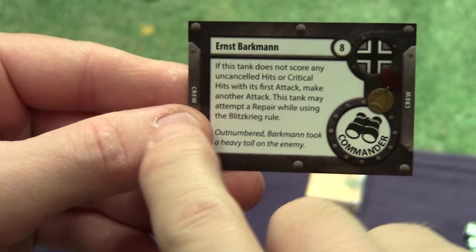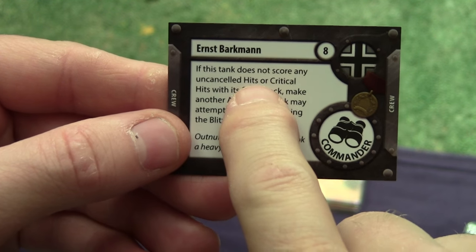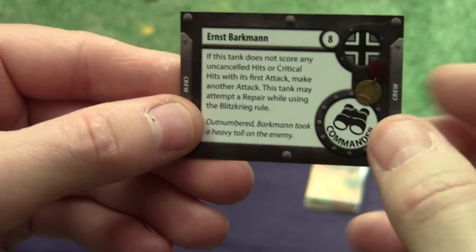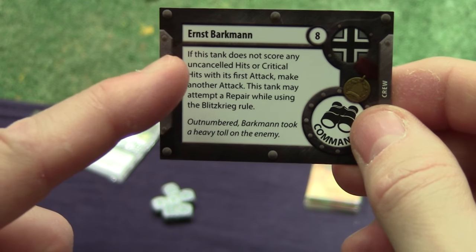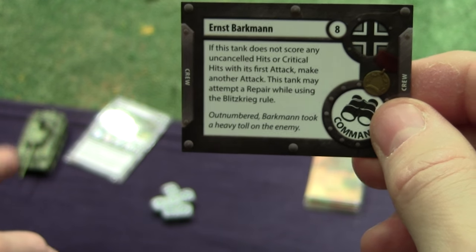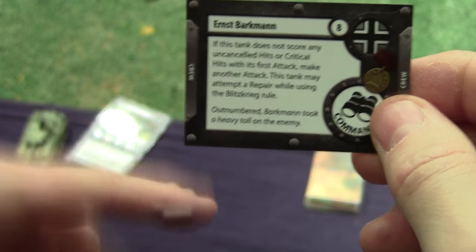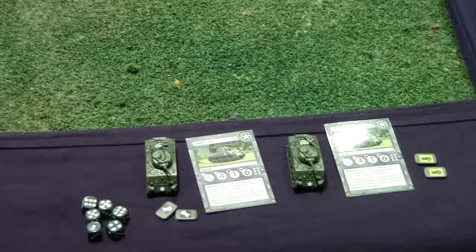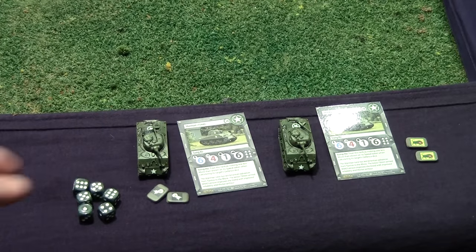If this tank does not score uncanceled hits or critical hits with its first attack, it can make another attack — so it's a one-shot deal on that ability. For the rest of the game, this tank may attempt to repair while also moving. That's what Ernst Barkmann allows. His opponents are going to be these two Shermans — no special crew with them, both the same.